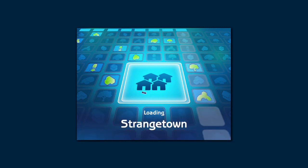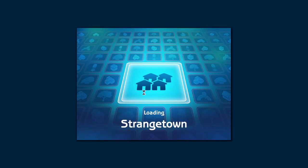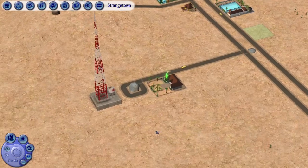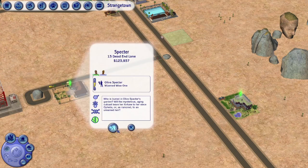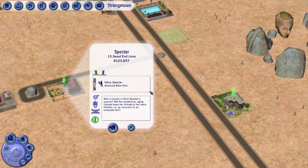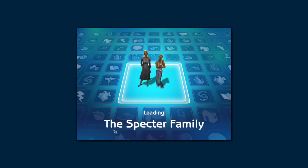Now we're going to the Specter family — there's also the Beaker household and the Grunt and Smith families. She lives over here on the edge of town. 'Who is buried in all of Specter's garden? Will the mysterious aging outcast leave her fortune to her niece Ophelia, or as rumored, to an unnamed heir?' I assume the unnamed heir is either the Grim Reaper or her son, Nervous Subject.